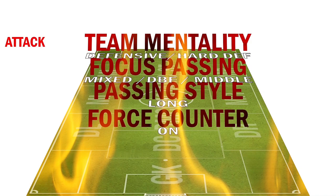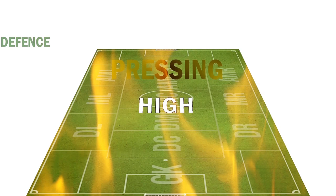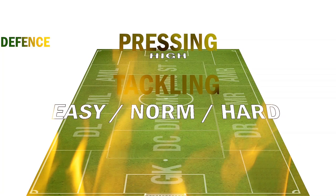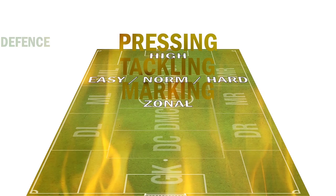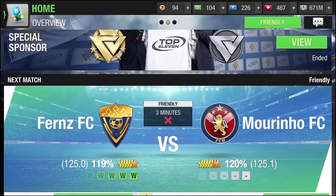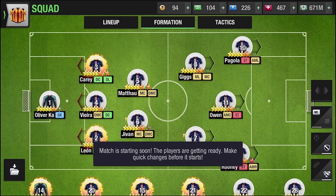I will explain in the match why we are using force counter attacks, as it is correlated to other tactics. The first defensive setting is high pressing, which is related to force counter attacks. For tackling, depending on your opponent's quality you can set that accordingly. Marking is set to zonal — I am more comfortable with zonal, though you can prefer man marking. Because you are using long ball, zonal is ideal as players stay positioned. Offside is set to off.